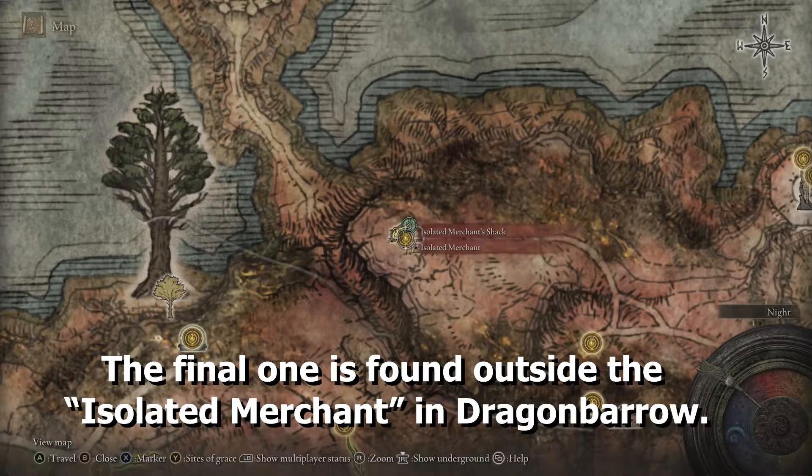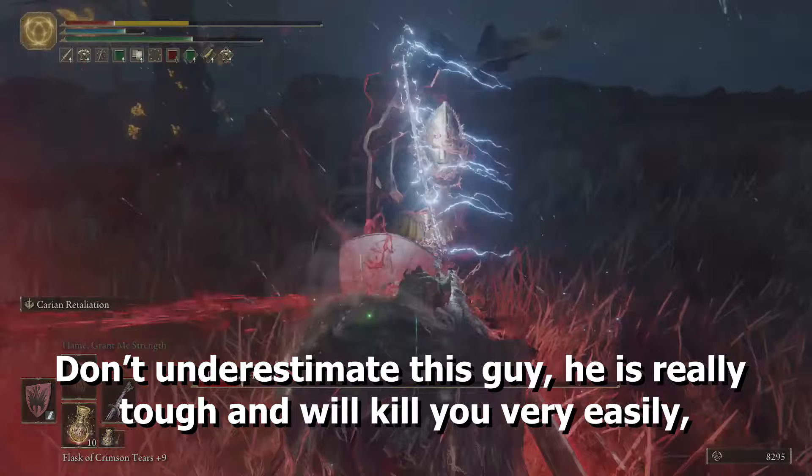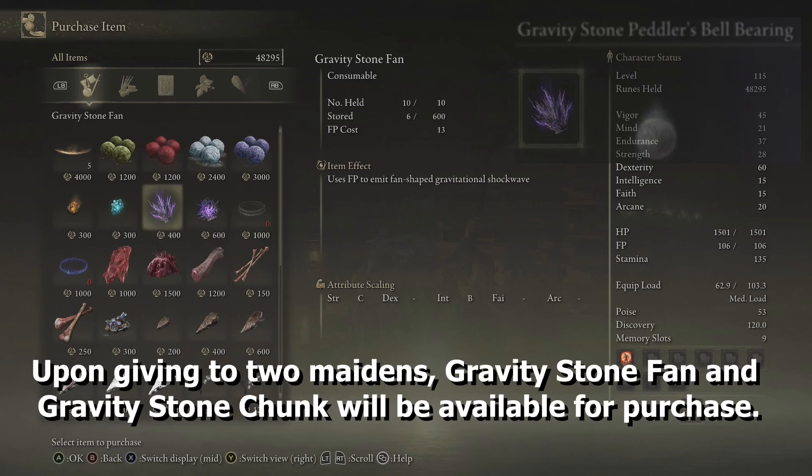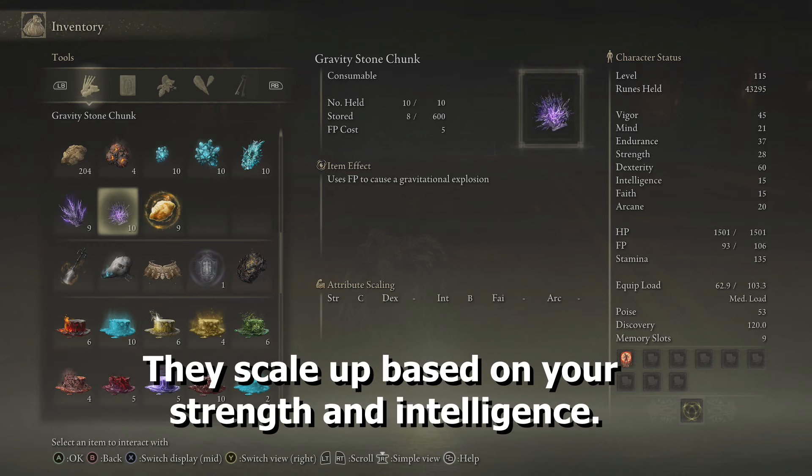The final one is found outside the Isolated Merchant in Dragonbarrow. Don't underestimate this guy — he is really tough and will kill you very easily if you are less than level 100, making him one of the most difficult bosses in the game. He drops the Gravity Stone Peddler's Bell Bearing. Upon giving it to the Two Maidens, Gravity Stone Fan and Gravity Stone Chunk will be available for purchase. These are the only offensive items dropped by the hunters, and they scale up based on your strength and intelligence.